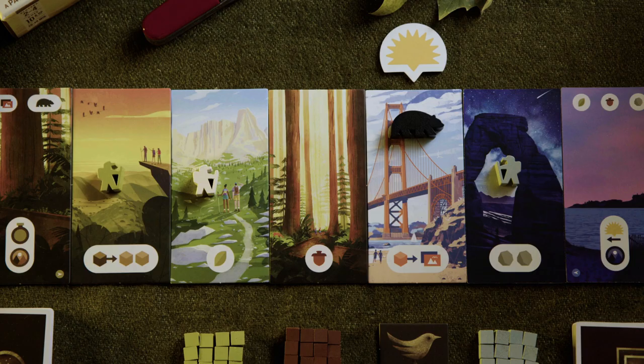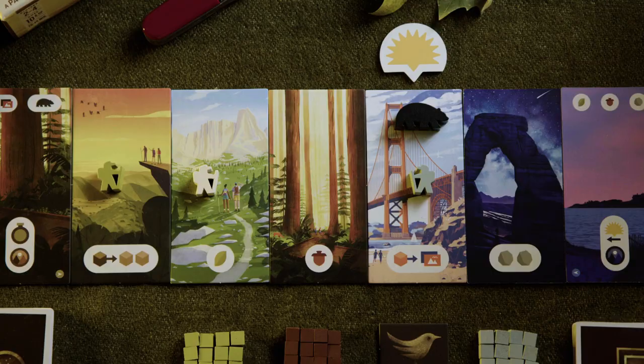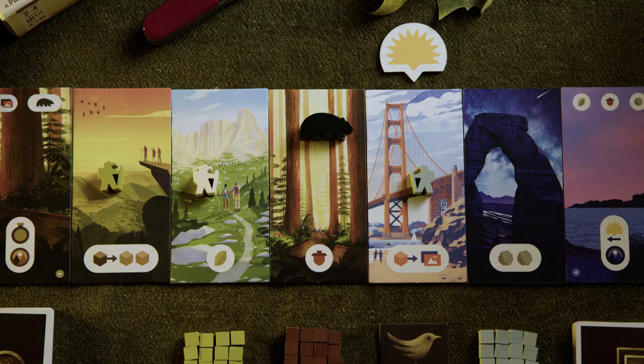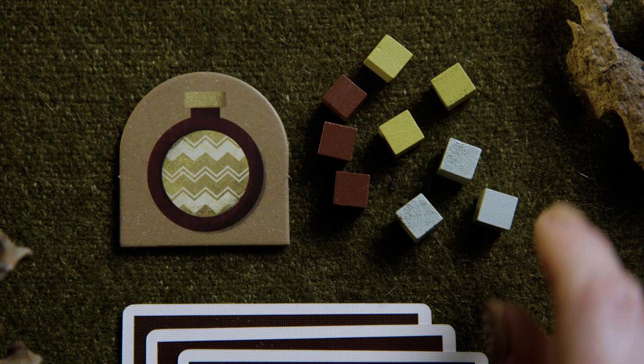While you're hiking along the trail, you may encounter some wildlife. This happens when your hiker lands on a trail site with the wildlife bear. Roll the wildlife die, then move the bear to the site matching the icon you roll. You may take that site's action in addition to your hiker's trail action, and you can take these actions in any order. If you roll the bear symbol on the die, you get to choose what site the wildlife bear moves to, but it can never go to the trail head or the trail end. At the end of your turn, check to make sure you have no more than eight resource cubes. If you do, discard cubes of your choice down to eight. Also, check to make sure you have a reserved badge and that there are two face-up badges at both ends of the trail.